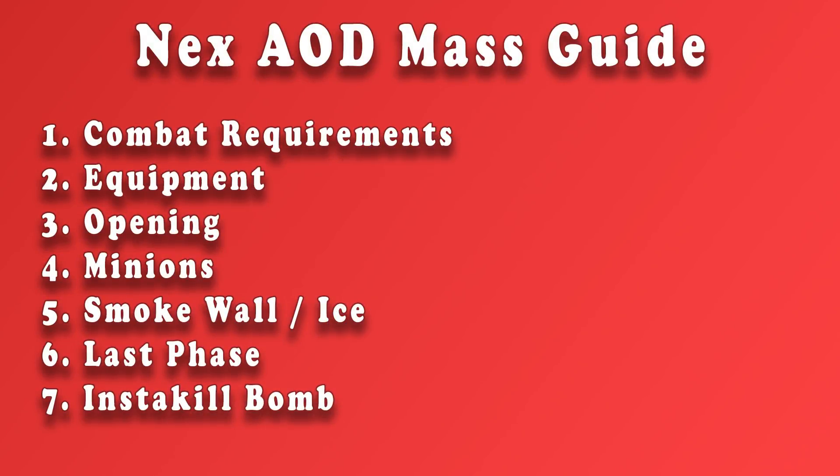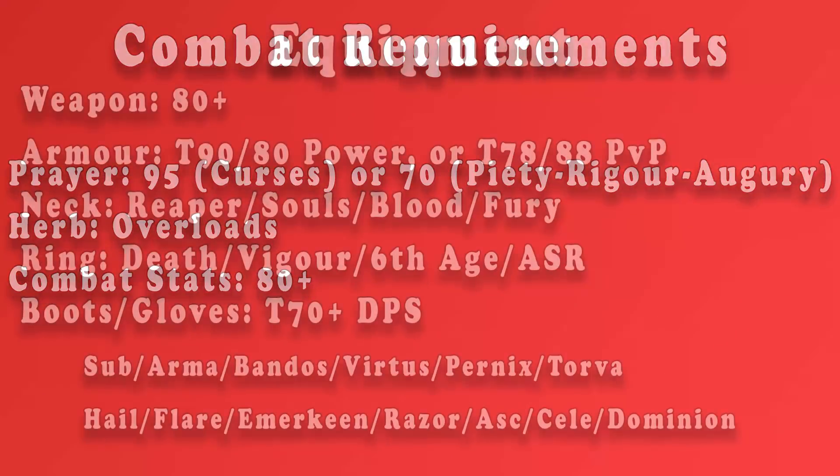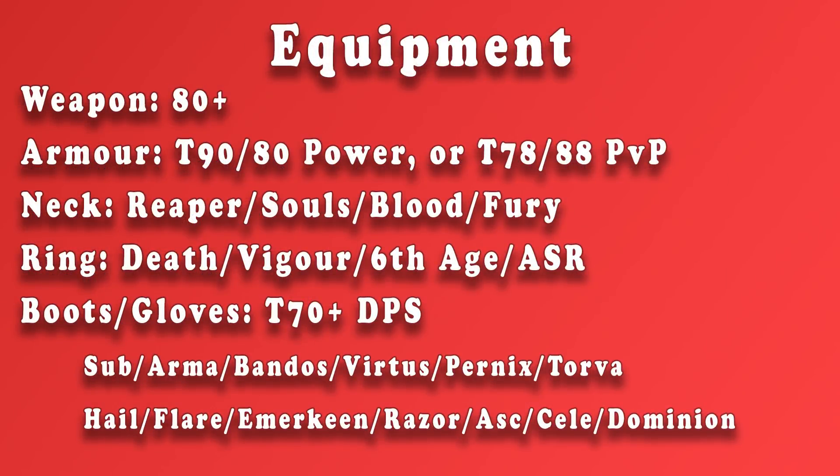Hello everyone, Taki here. This is an AOD mass guide for Runescape 3. Timestamps for everything discussed in this guide can be found in the description box below. To be able to join the FC for kills you're going to need 95 or 70 prayer, overloads, and 80 plus combat stats. There's a lot of variability with equipment so I won't mention them all — listed on screen now are all the different items you can use to take part in this encounter.